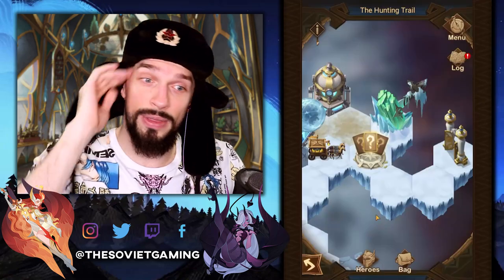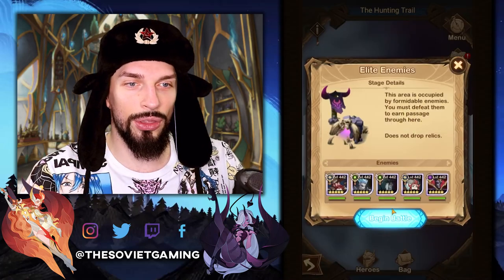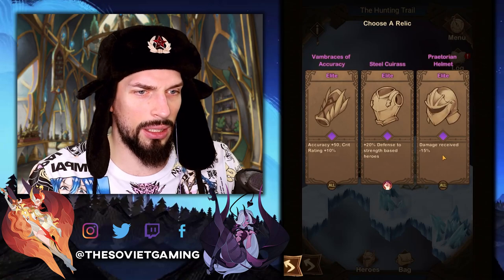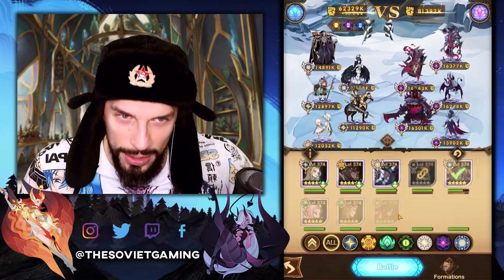Let's take out those elite enemies. And that was one hell of a puzzle over there. I didn't expect that one to be so complex. Now we can get through the gate and take out another elite enemy group. Let's get this artifact — relic — and the last enemies. I thought that I'll screw up.